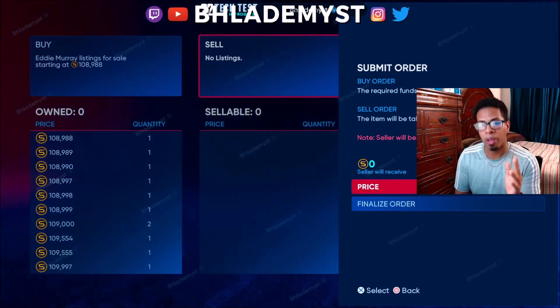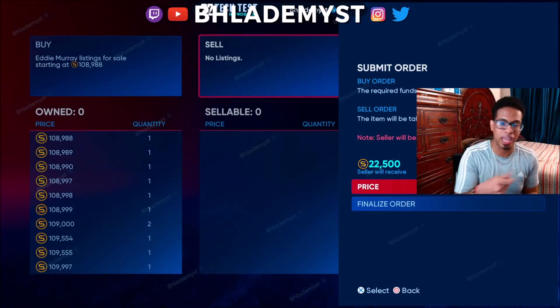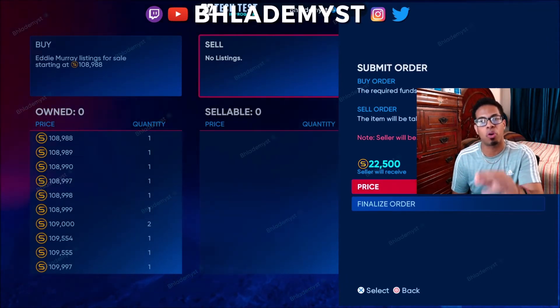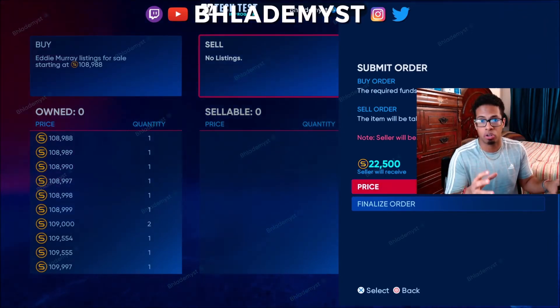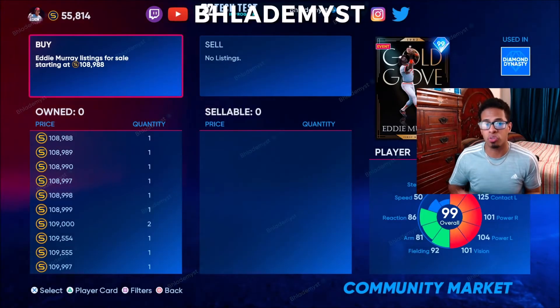I would hope that MLB The Show does what they did once — I forgot which year — where they allowed you to put $25,000, create the sell order, and then when you created the second sell order right after, the price $25,000 would already be there. That allows you, if you don't want bulk sell orders, to go through that phase a whole lot quicker. The same thing goes for buying.